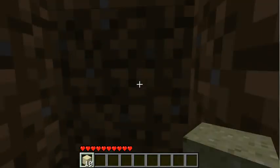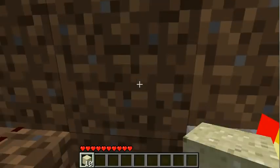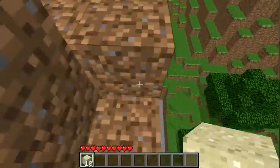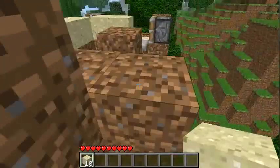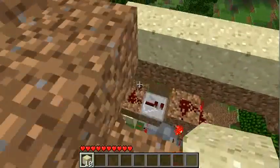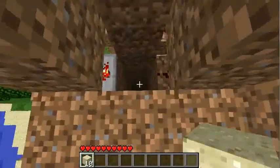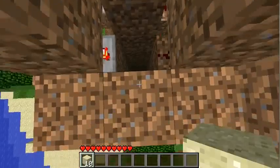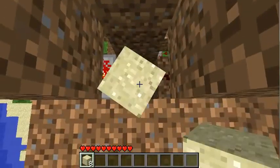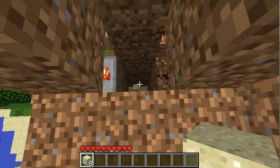Minecraft got pistons, and with pistons you can build an elevator. This elevator doesn't work with stacked pistons — it works with stacked blocks. Gravity-affected blocks like sand. If you want to go up, the stack gets extended from the bottom, so you can get pushed up, along with items or hopefully mobs.